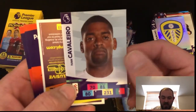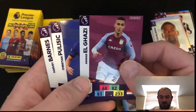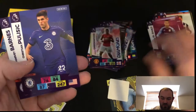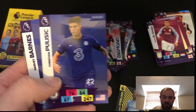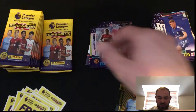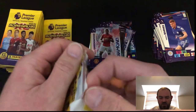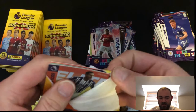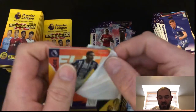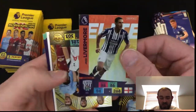And we'll just flip that over. El Ghazi there for Aston Villa. Pulisic. And Harvey Barnes. Brilliant stuff. I'm really, really enjoying these packs. Really enjoying collecting these cards. Panini's done an absolutely fantastic job. The update cards, the update sets as well, are really, really good. Really nice cards.